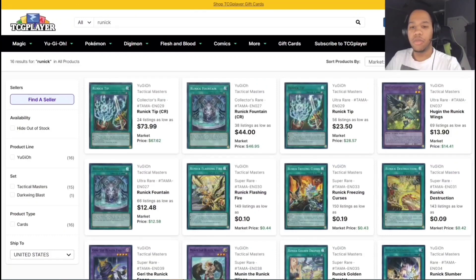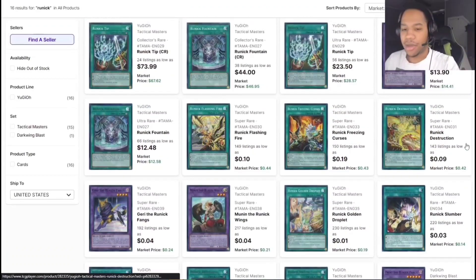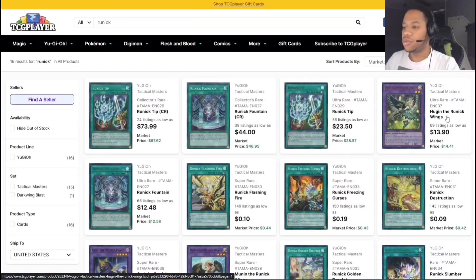Moving on, we have the Runic Engine in total. The Runic Engine is very good — they mix it with Spright, not bad. The cards are kind of down right now: Fountain is like $12, Fujin is like $14, and the Tip is like $23. Those used to be like $34-40. Consider picking them up if you really want to play the engine — it's probably a good time before they go back up.